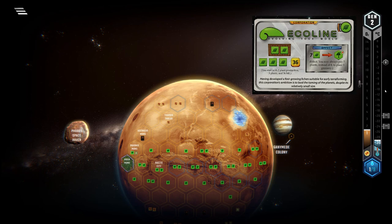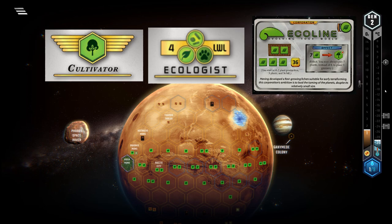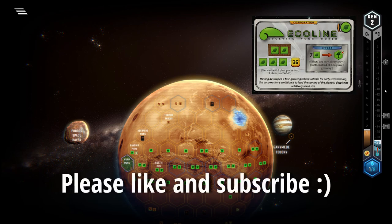For milestones and awards in the expansions, Ecoline obviously loves Ecologist as well as Cultivator. Other than that, you will have a hard time. All in all, Ecoline is a severely limited corp in its playstyle as well as its strength. If you can't close out the game fast enough, or if your opponents hit you with asteroids every turn, you have almost no chance. But if everything works out, you have one of the strongest ground games possible. I hope you enjoyed my tutorial on Ecoline — if you did, please leave a like and consider subscribing. I hope you have a great day, and I'll see you in the next video.